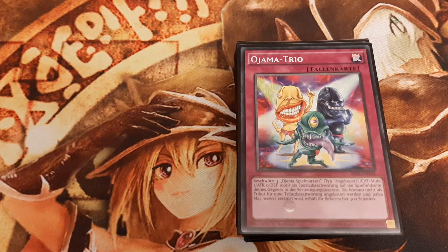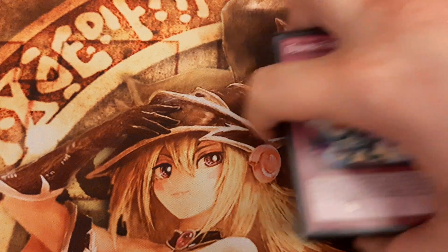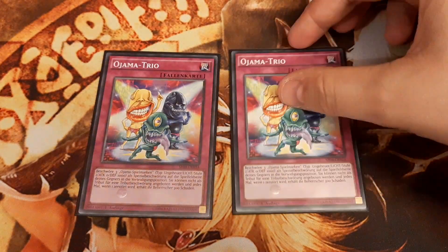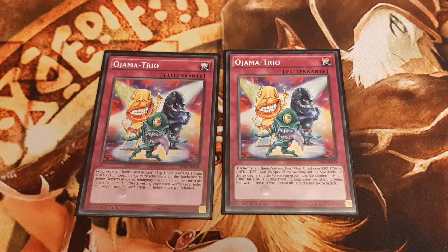This is my take on standard burn in Gold Format. Ojama Trio takes away 3 monster zones of the opponent. Ojama Tokens occupy these zones and can't be tributed for Tribute Summons nor for Metamorphosis plays, because there are no level 2 fusion monsters in Gold Format. These Ojama Tokens occupy 3 zones, meaning the opponent can only control 2 of his own monsters.